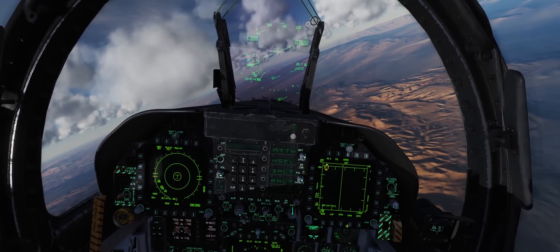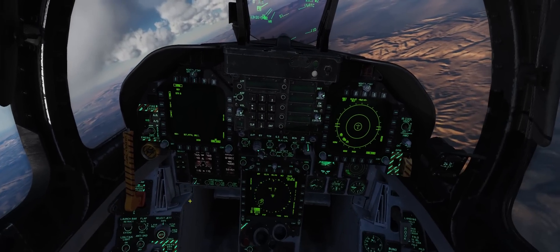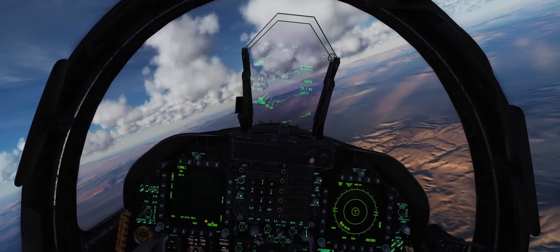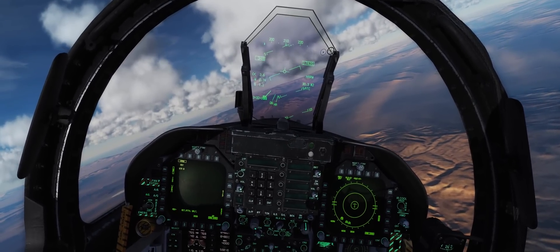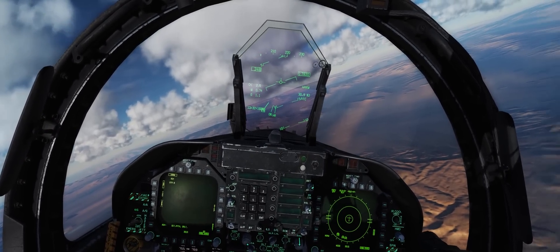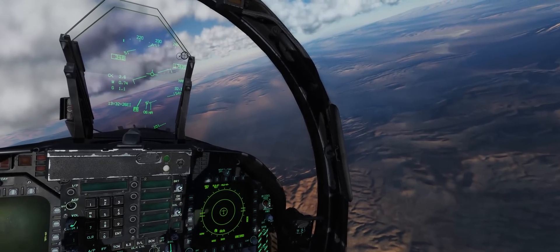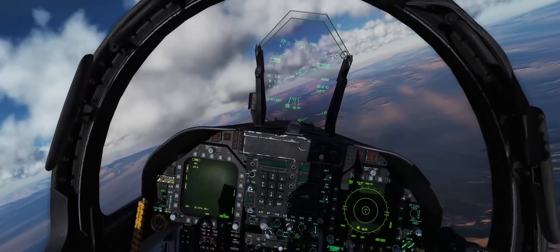We'll bring our EW page to our right-hand DDI, go into air-to-ground mode, and bring up the HARM format page. You'll notice I also have my SA page down on the MPCD — we'll cover that in another video. I didn't have time to put together a full SA page video just yet, partly because there are a lot of changes in the testing builds and I wanted to make sure I didn't accidentally show off something not ready to go public, to keep my relationship with Eagle Dynamics in good standing.